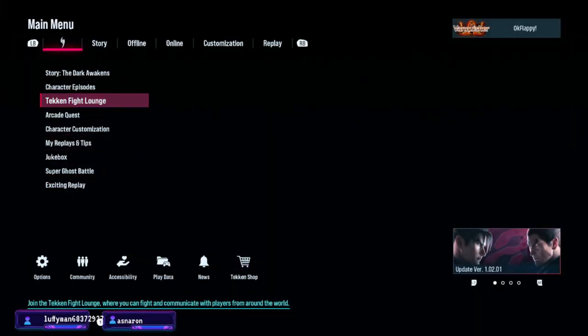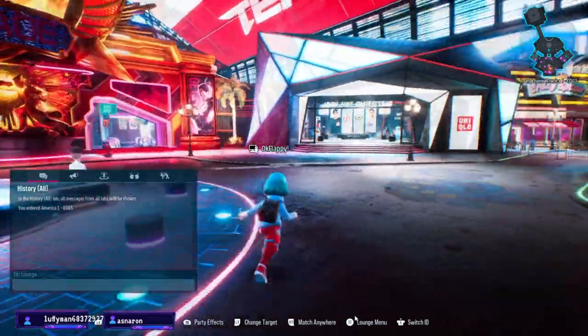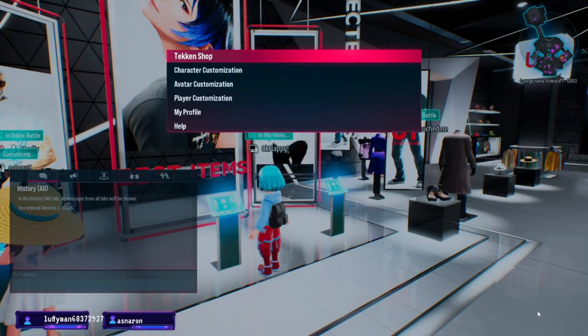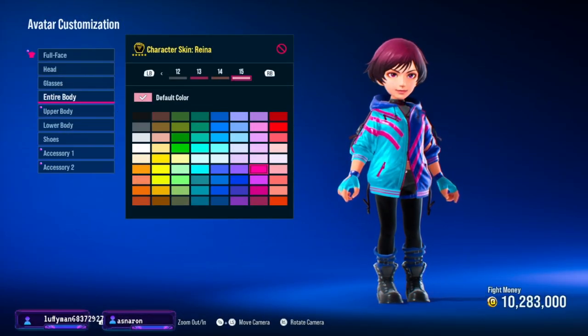Let's jump into the Fight Lounge — but first let's customize our character. That's a little bit much. I was not expecting that. I find it strange they let you customize the eyes here but they don't let you customize it on the actual character models — very strange choice.